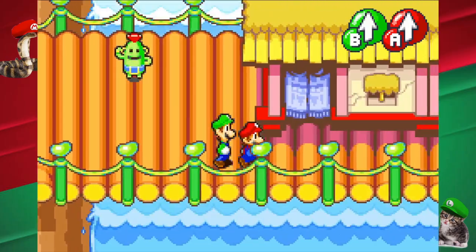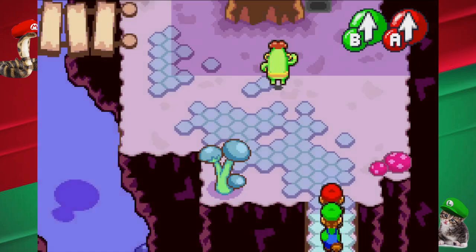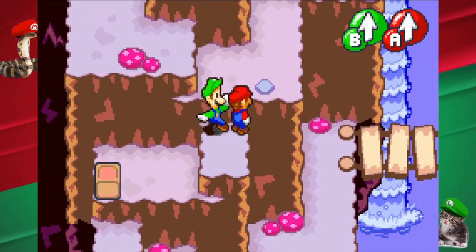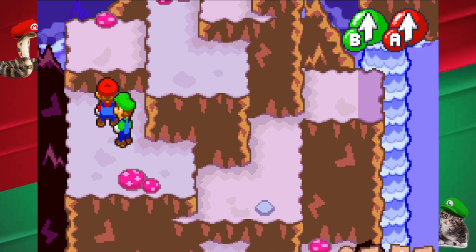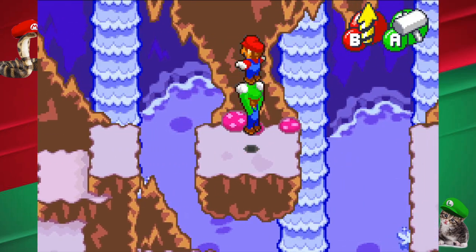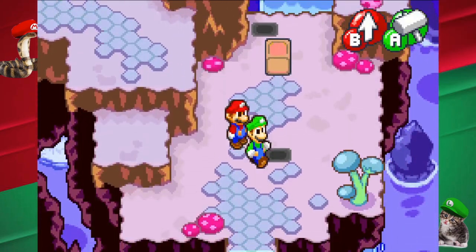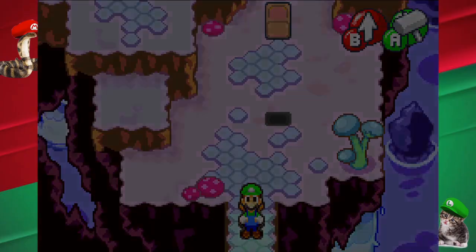I remember there being some blocks over here I can break. Before we continue, we're gonna go get these blocks. God yeah, there's a lot of cycling. So R cycles the guy in front, L cycles the guy in back. Okay. I'm sure I'll get used to all this eventually — all the finagling. I don't think it's like crazy where you need to cycle through a billion things at once.